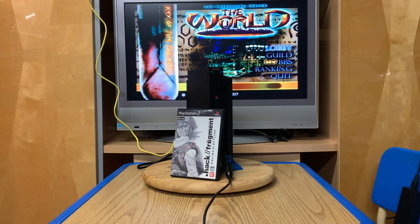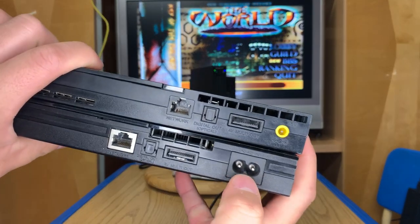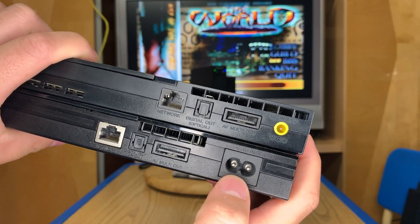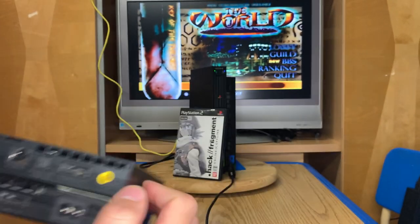The other way to tell if you have the last model or not: on the slim models the power connector is different. On the model you can't use Free DVD Boot, it has the same power style as the PS2 Fat. If it's one of the compatible ones, it has a little power block connector. Remember to always press the triangle button to get access to the area server list, as that prompt only appears the very first time.